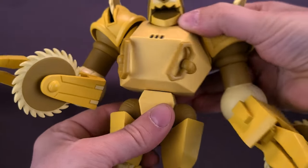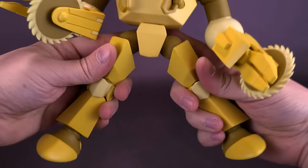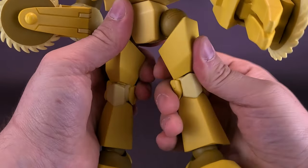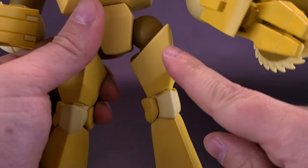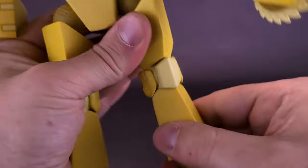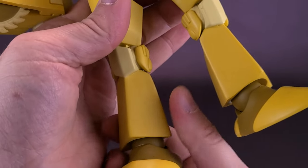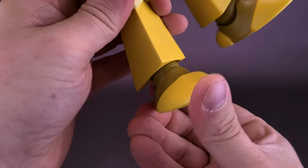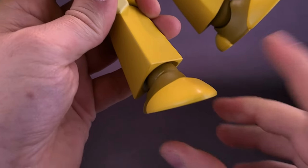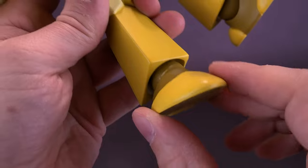He has hinges on the tops of his thighs, so you can do the splits on Buzzsaw, bring his legs forward and back. There's a swivel at the top of the leg connection peg, and a single hinge on his knee. He does have hinges on his ankles and can rock back and forth as well.